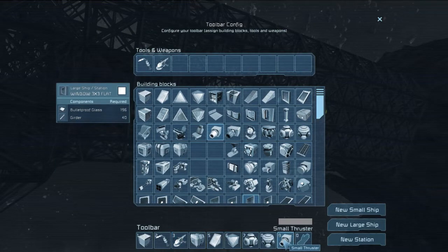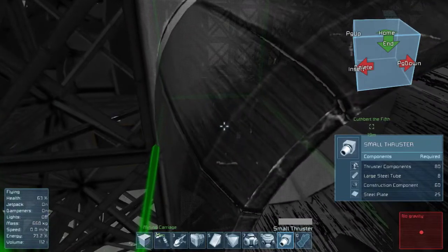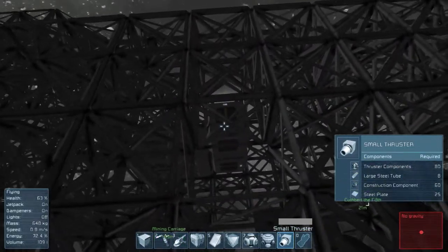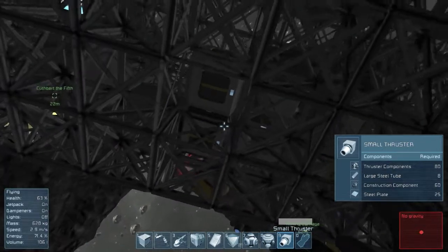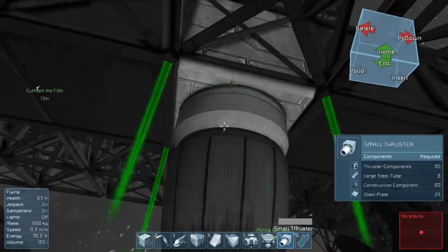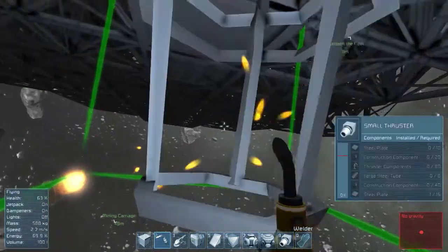Small thrusters — what do we need? Thruster components, steel tubes, construction components, steel plates. Yeah, that's fine. One there and one in here. So we'll actually be able to move the ship — just not forward and backwards, but that's not overly critical at the moment.